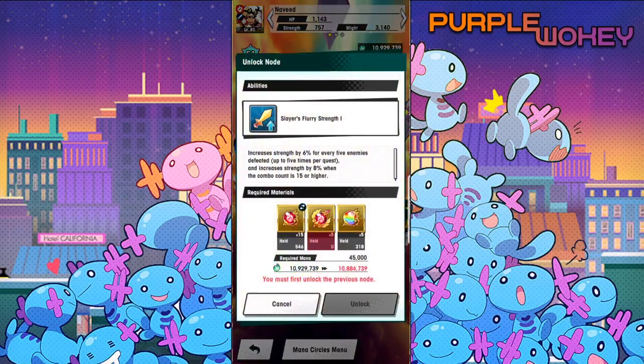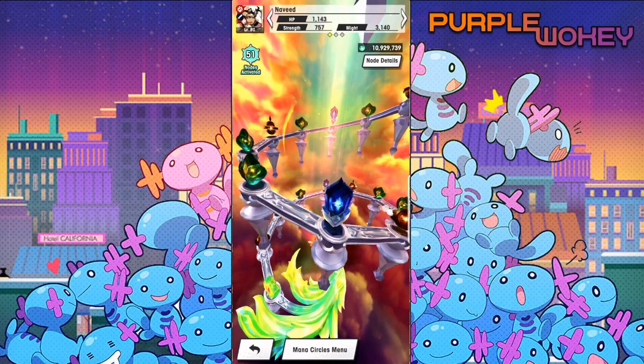Let me guess this is an upgrade to Slayer's Fury. Increased strength by 6% for every five enemies defeated, up to five times per quest, and increased strength by 8% when the combo is 15 or higher.